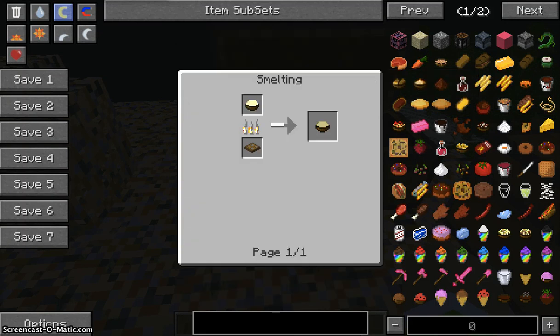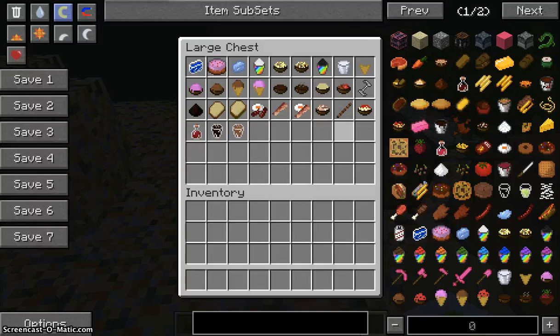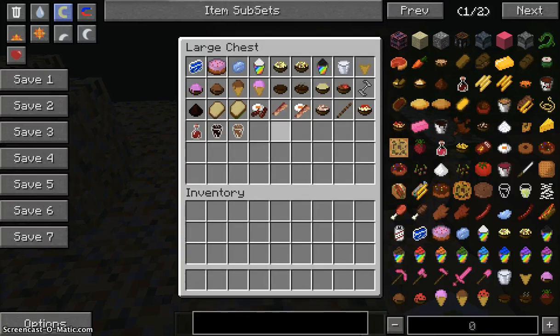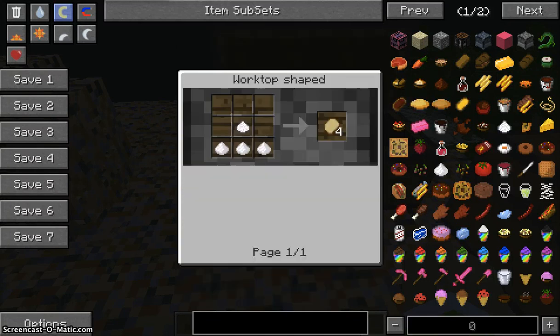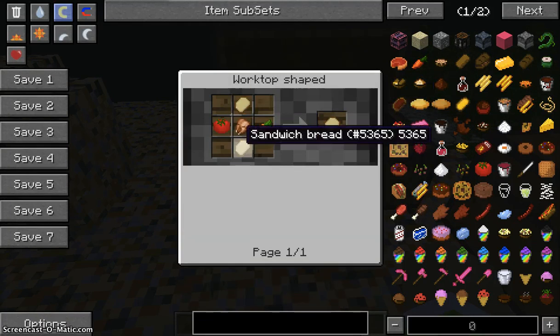Next is fried rice — just put a bowl of rice in and cook it. Next is minced meat: you need two raw steaks, one raw pork chop, and a bowl, giving you four minced meat. Next is the blade, used in a previous recipe — you need five iron ingots to make it, and it's used to make the coffee grinder. Next is coffee: you grind coffee using cocoa beans and the blade to power it.